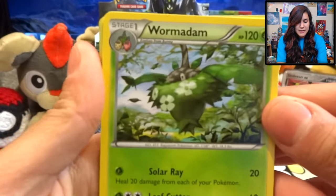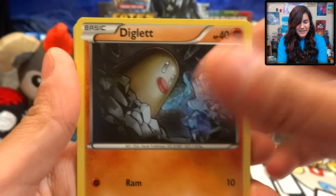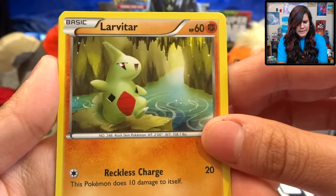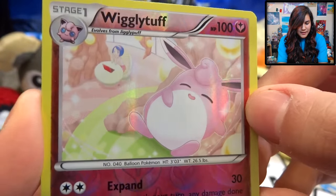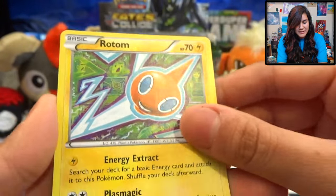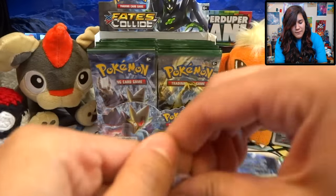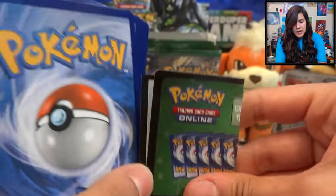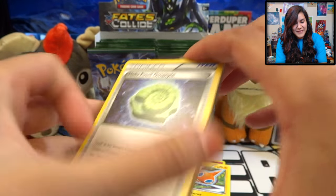Our first pack has Delphox Break on it. We got a Wormadame, a Scorched Earth, a Duosian, a Seal — oh my god, a little seal, I love it — also a little Diglett, Snivy, a Koffing, Larvitar in a cave, a Wigglytuff Reverse which is really cute. Our first rare is a Rotom. I didn't know Rotom was in this set, but cool beans. He looks cool for a Rotom, but for a rare he's really not that cool. I was hoping to get Mega Alakazam right out of the first pack.